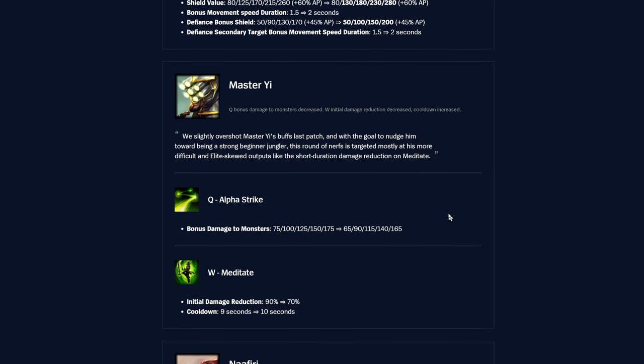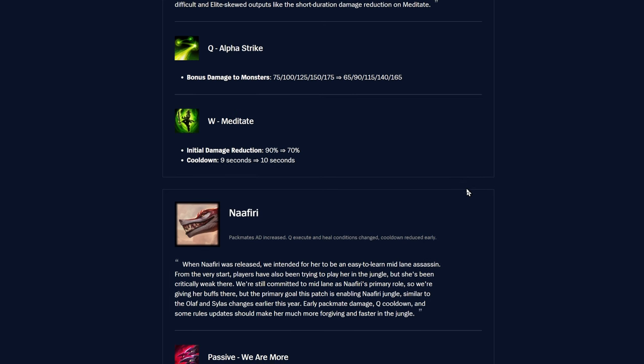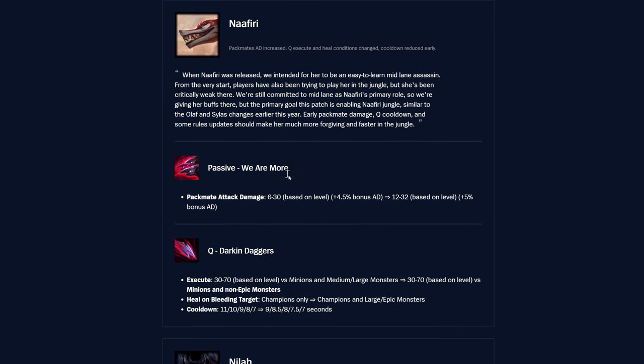Master Yi — bonus damage to monsters on Q is going down by 10 per rank, which slows his clear a bit. W Meditate initial damage reduction drops from 90% to 70%, and the cooldown goes from 9 to 10 seconds. Riot noted they overshot his buffs last patch. I haven't seen a lot of Master Yi so I'll take their word for it.